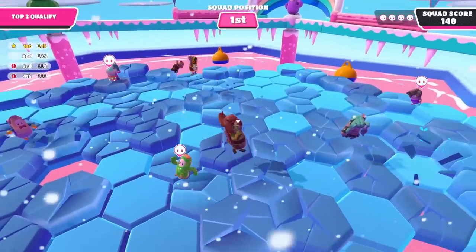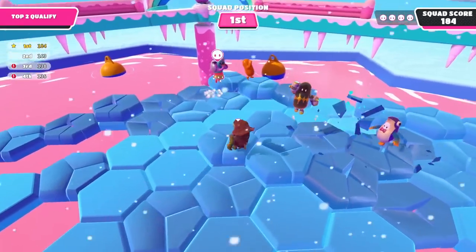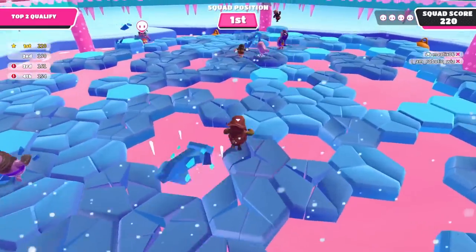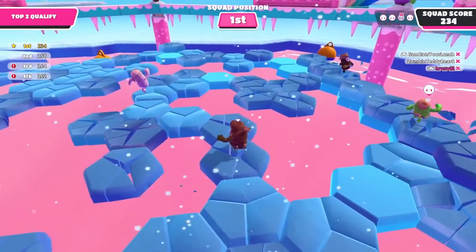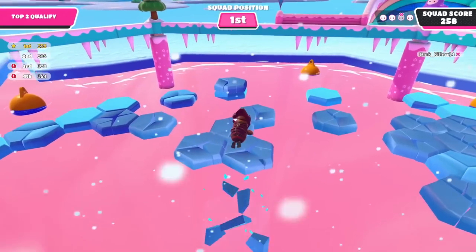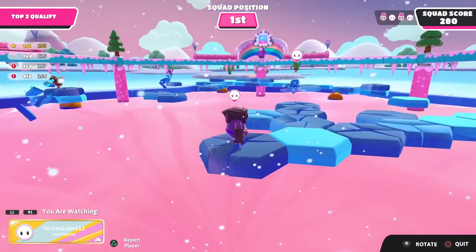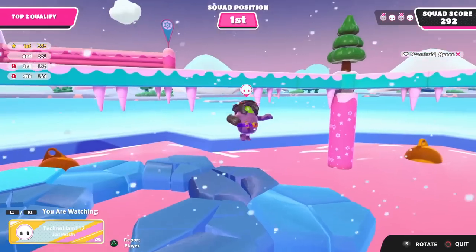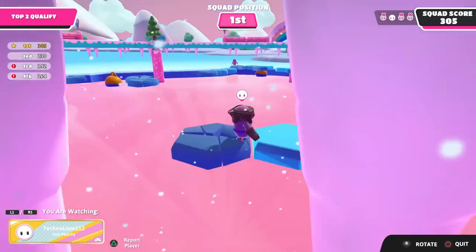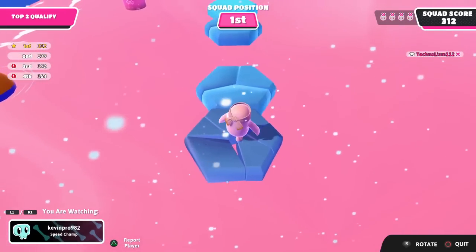We're just focused on surviving here — finding those top layers of ice and sticking on them. None of our teammates have fallen off just yet, so that's good. It's just like Hexagon, but slipperier, with multiple stages of breaking for the tiles. So far our team is still in first, and it's not a multi-way tie! Everything is breaking — none of our teammates have been knocked out yet — this is actually really good for us. I'm getting a little scared.